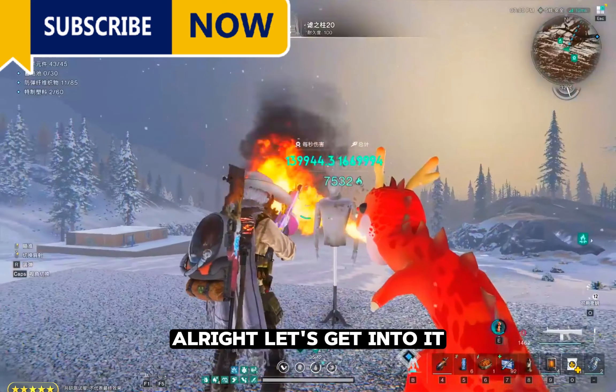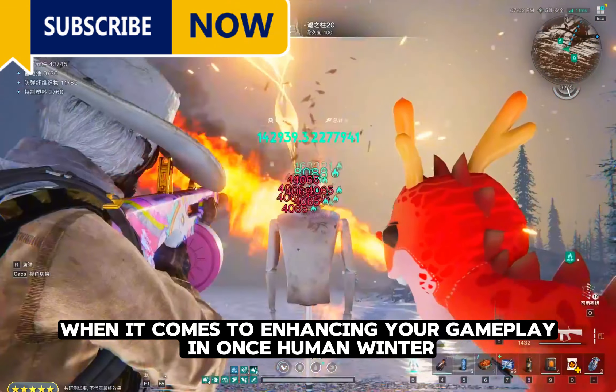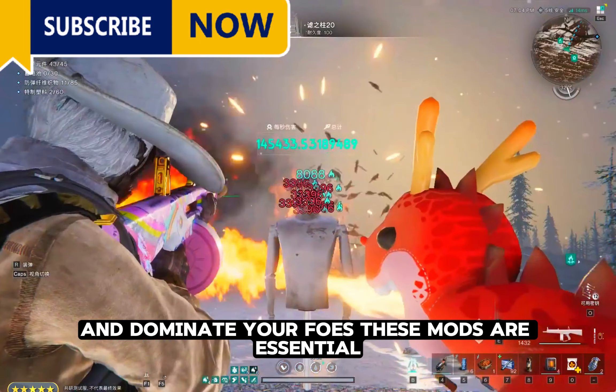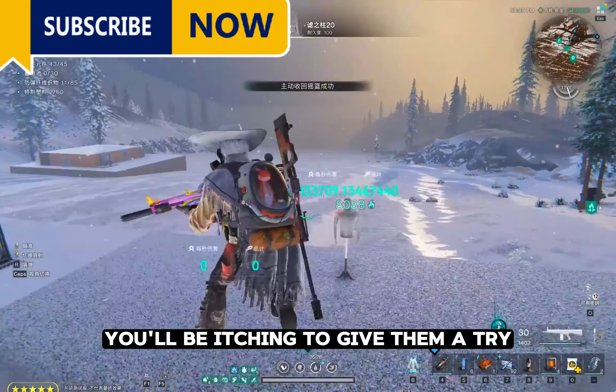Alright, let's get into it. The ACS 12 mods are a game changer when it comes to enhancing your gameplay in Once Human Winter. If you're looking to crank up your damage output and dominate your foes, these mods are essential. Trust me, once you see what they can do, you'll be itching to give them a try.